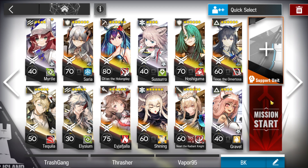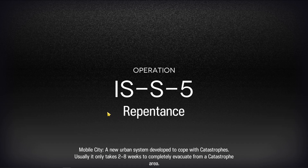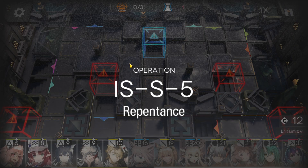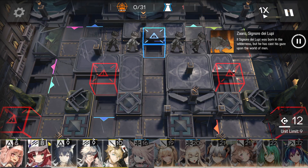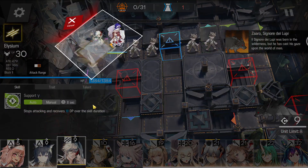We're going to be using a similar strategy to Kiosin-V. The left side is going to be held by Saria and Eafil, since that's the best way to hold that lane with as few operators as possible. First things first, bring out your vanguards: Myrtle facing left, Elysium facing downwards.